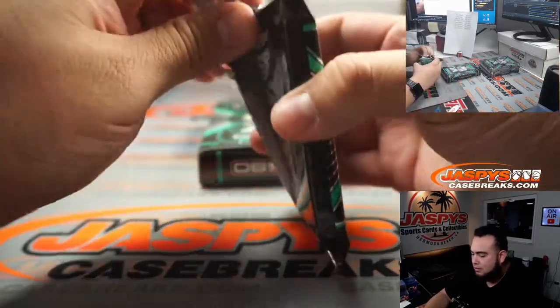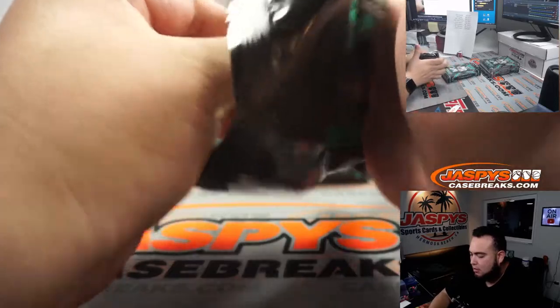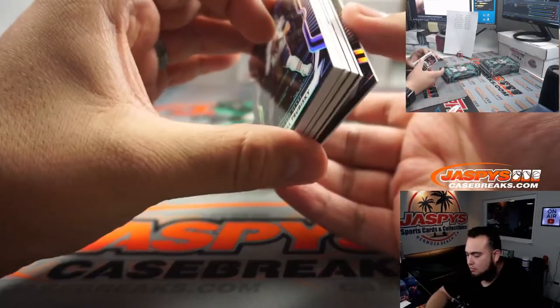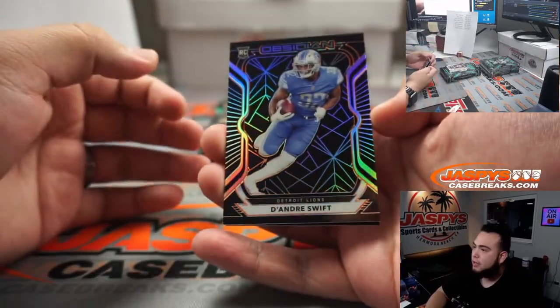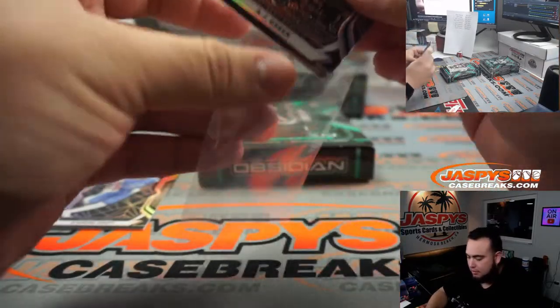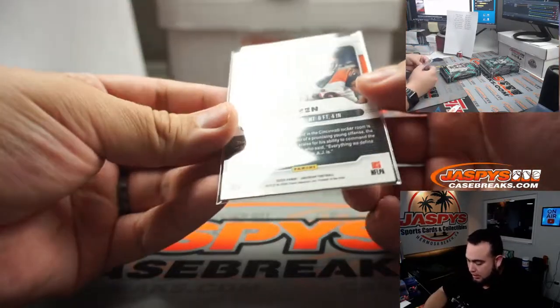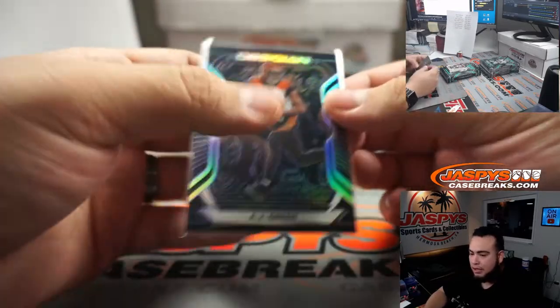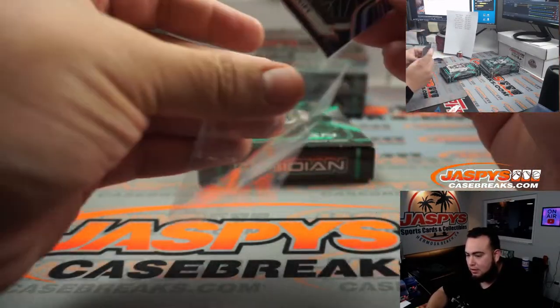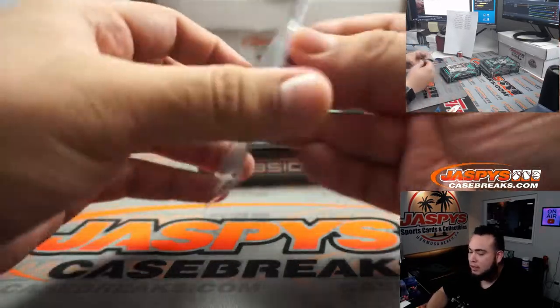All righty guys, good luck. DeAndre Swift rookie for the Lions and AJ Green for the Bengals — that is number 200. That's AFC North and NFC North going to Glenn. Very nice.